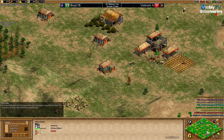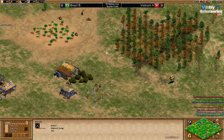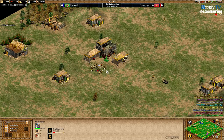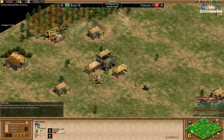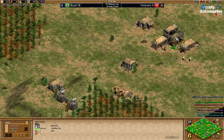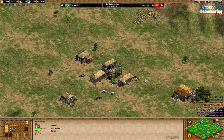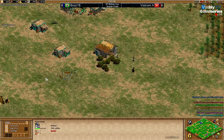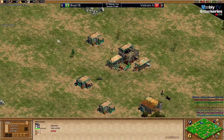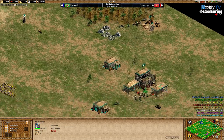Recapping the pockets: Saracens and Persians for the Vietnamese team, and Saracens and Spanish. They're not too different. Britons in yellow for the Vietnamese team as pocket. ACCM Saracens is already bringing deer to the town center.